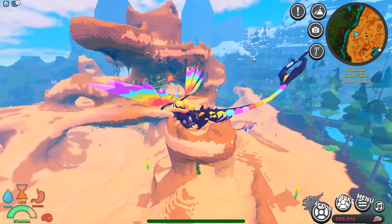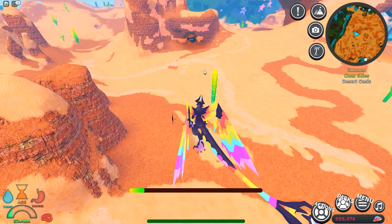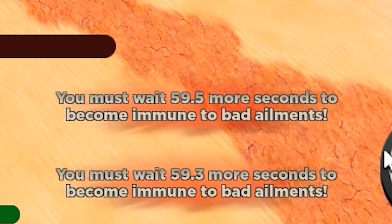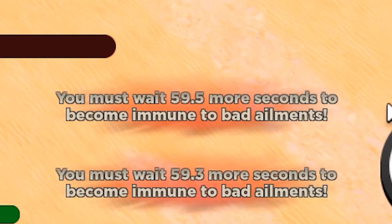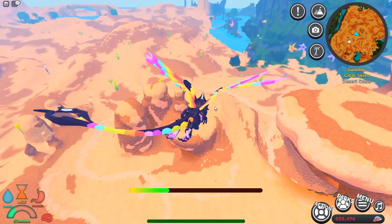What abilities does the Externos have? I think he has a breath — this purple-ish, black-ish breath. It does have a Q ability, and it becomes immune to all bad elements. Other than that, not really much.